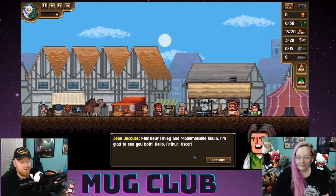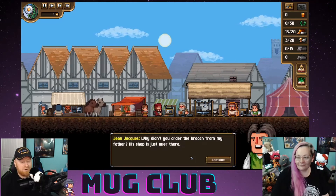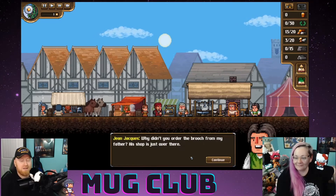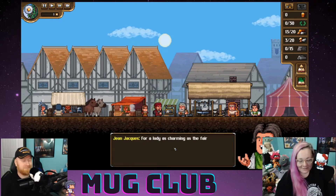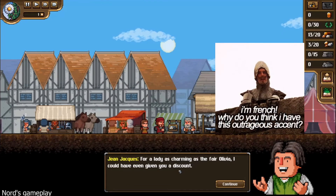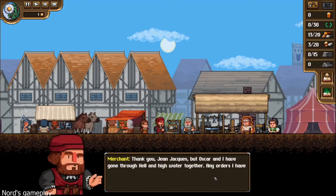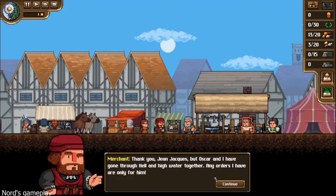'Monsieur Finley and Mademoiselle Olivia, glad to see you both.' 'Hello Arthur.' 'Why didn't you order the brooch from my father? His shop is just over there. For a lady as charming as you, Olivia, I could have even given you a discount.' 'Thank you, Jean-Jacques, but Oscar and I have gone through hell and high water together — any orders I have are only for him.'